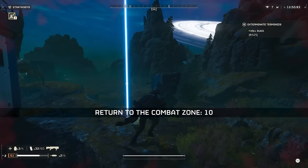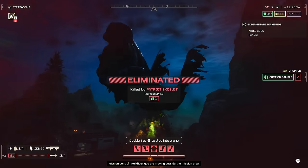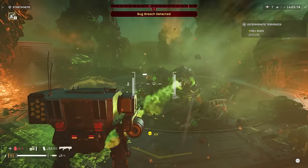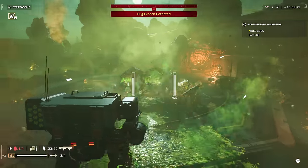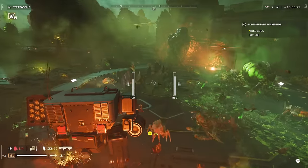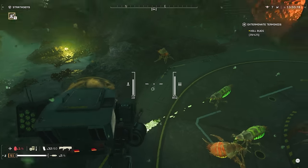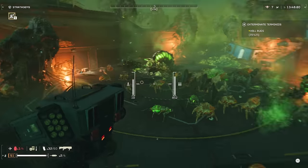First off, I've already seen a lot of people complaining about how weak the armor is on the mechs and how easy they are to get destroyed. My first tip is that you need to remember that this isn't Titanfall and that the mechs are designed to be expendable. If you go into battle expecting to be this indestructible force and plan on just mowing over everything in your path, then you're going to be disappointed.